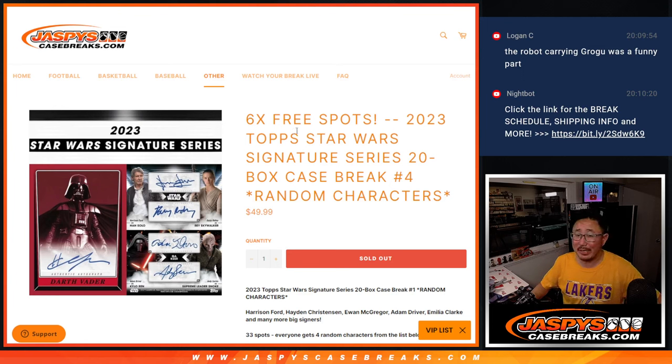Hi everyone, Joe for JaspiesCaseBreaks.com coming at you with a fun one here. 2023 Topps Star Wars Signature Series, 20 box break, full case, random character break number 4.